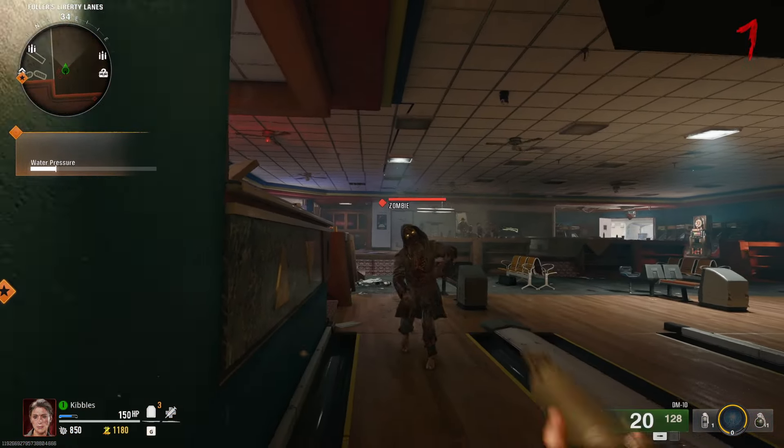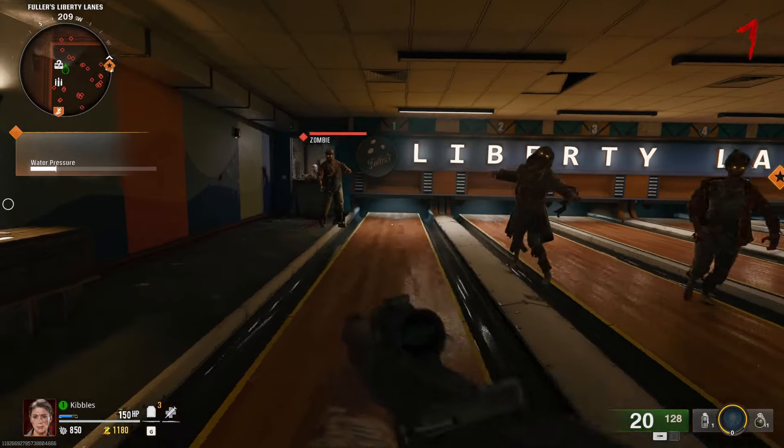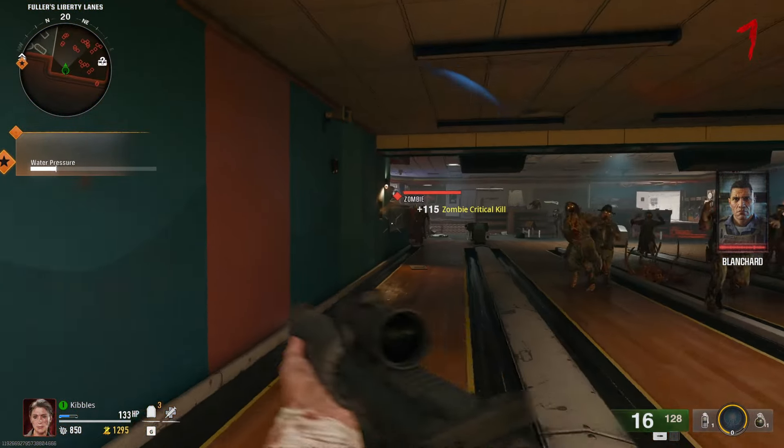You can't leave the bowling alley, or you can't run very far out of the bowling alley. So you're going to have to run around in circles around the outside here, clear zombies and stuff, and then run over and turn it over and over again until you end up getting it.